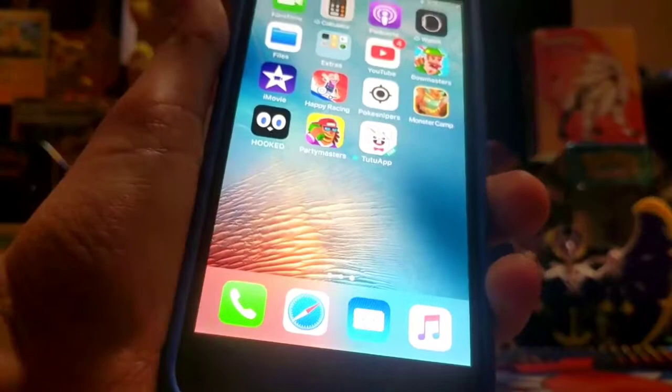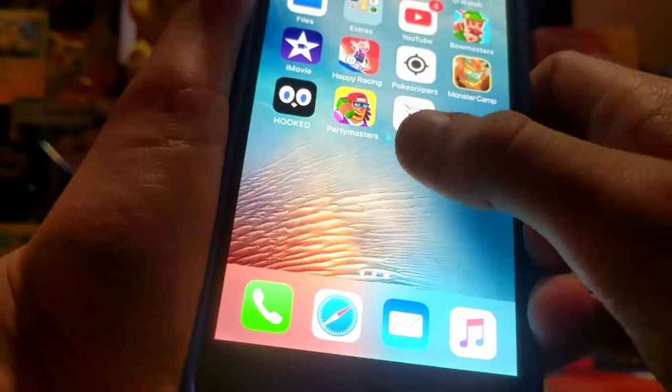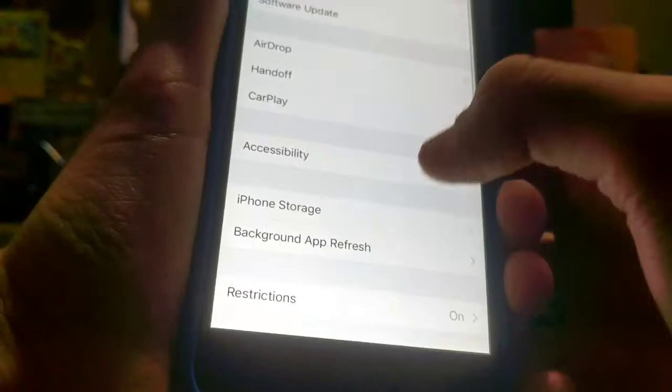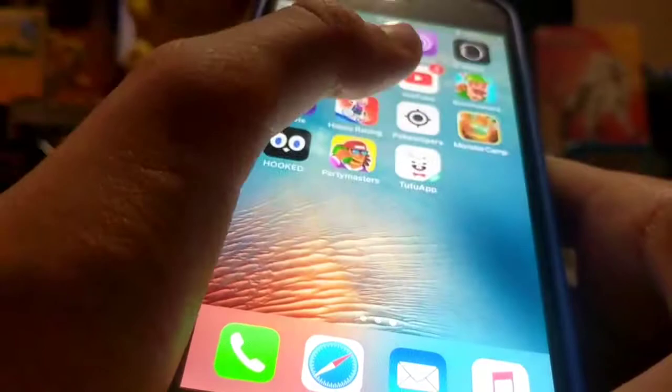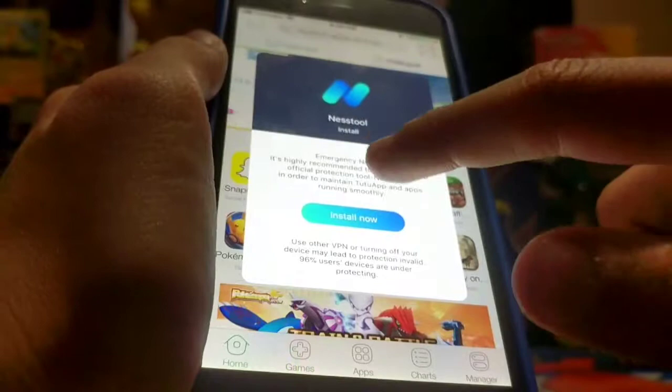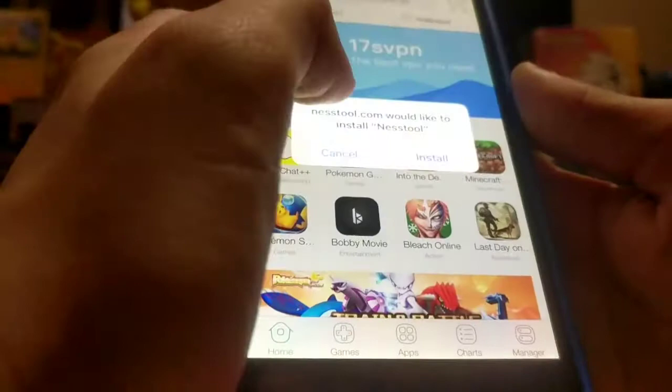So I have it downloaded. All right, so you want to go to TutuApp. And if it won't let you, go to Settings, then General, then Device Management, and go to this icon, and then you gotta hit trust right there. I already did that when I clicked immediate. Then go on TutuApp. And it's gonna take you here. And it's gonna pop up a few ads. Now it's gonna ask you to install Nestle — don't do that, because it is a virus. So you just wanna hit cancel.